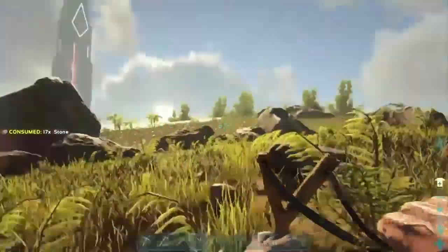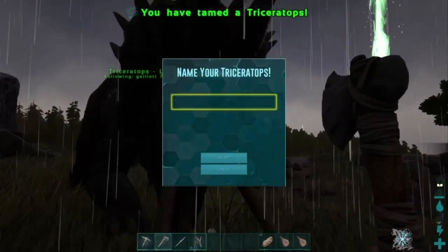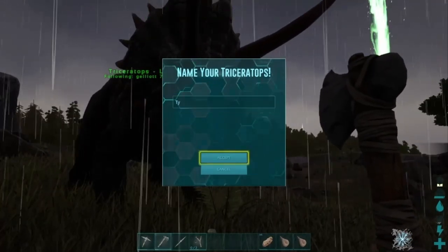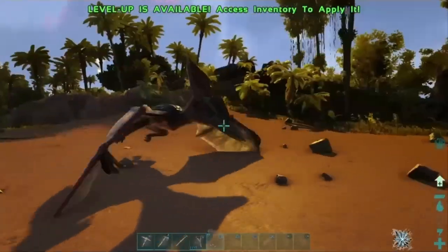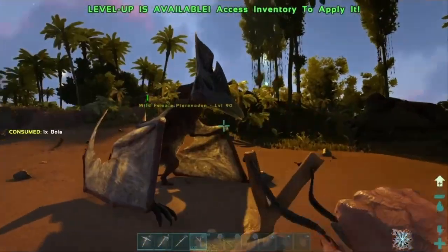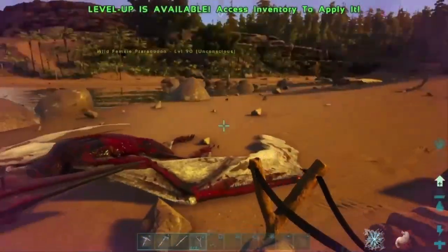Tip number 2: start taming early. I know this might seem obvious because the first thing anybody wants to do in ARK is tame a dinosaur. But when you look up guides on how to tame dinosaurs they can be really intimidating — talking about kibble, what meat and vegetables you need to keep taming effectiveness up, and all that. So you might think taming in the early game isn't that important.